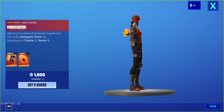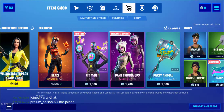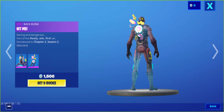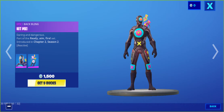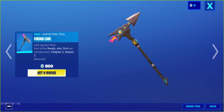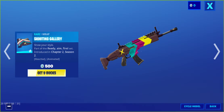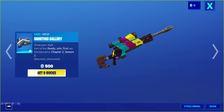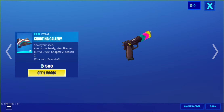We still have Blaze in here — go ahead and get that Renegade Raider 2.0 with the Fire Starter back bling. This thing is awesome. We have the Hitman skin, the Target back bling, and the Firing Line harvesting tool. We also have the Shooting Hour wrap — it's kind of animated, looks pretty interesting.